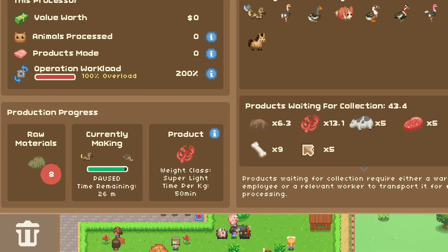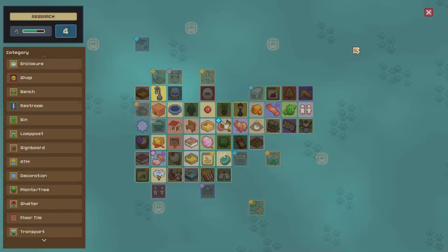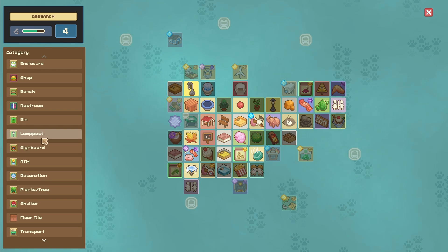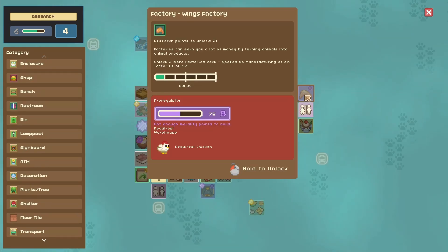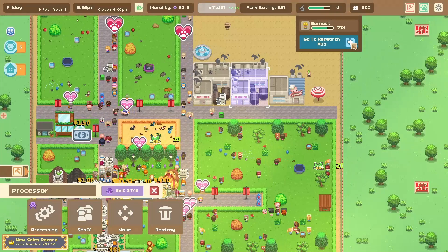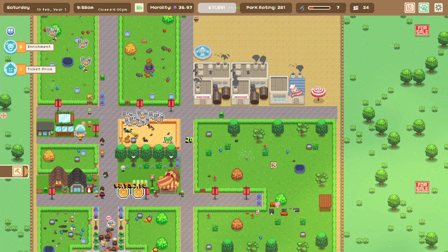There are a lot of other things going on because I really don't even have the warehouse employee or relevant worker to transport it for further processing. I've been looking in this research hub for the last 15 minutes, and I'm not exactly sure what it is, but there is an employees button that shows me there's something we can get in the future. We can also make wings if we have chickens — and I say cool in some sarcastic way, because let's be honest, nobody wants to eat cold wings. Hot wings are the way to go.